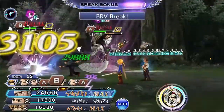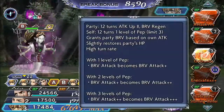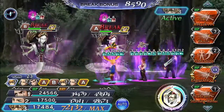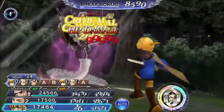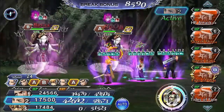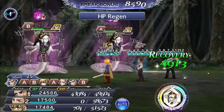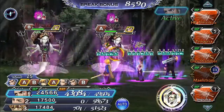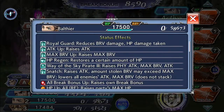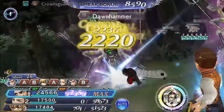Look at that damage. Then for Ramza, let's use Galvanize here first, then a Shout. After this, when they're under 50%, let's use Fires of War here first. And then for Gladiolus, let's use Dawnhammer — Royal Guard's still up, so let's use Dawnhammer. Nice.